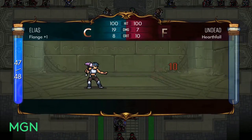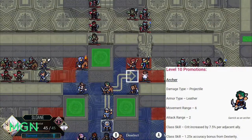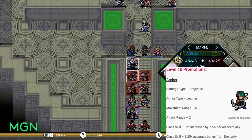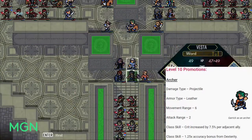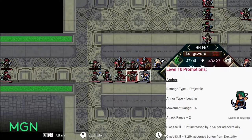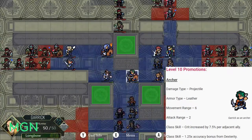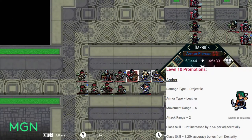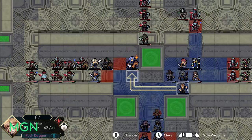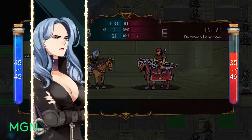When you reach level 10, the first promotion option is Archer. Damage type stays at Projectile, but your armor type changes to Leather. You keep six movement range and attack range stays exclusively two. You gain two class skills: the first increases your critical chance by 7.5% per adjacent ally — and because Archer attacks at two range, it's really easy to position for this bonus. The second class skill gives you a 1.25 times accuracy bonus from your Dexterity stat, which the class has pretty good growth rates for.